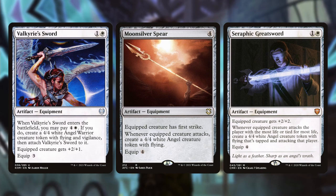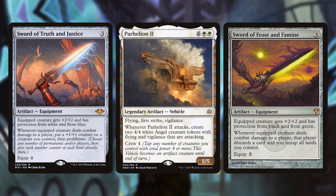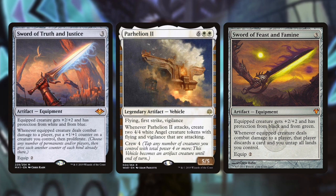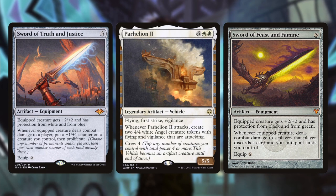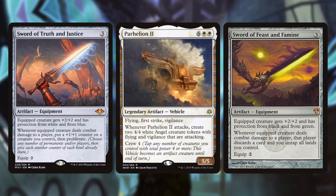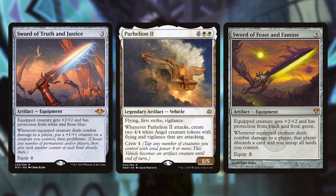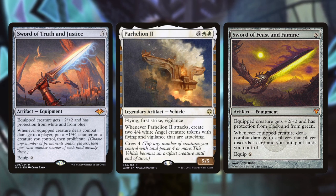Sword of Truth and Justice and Sword of Feast and Famine are great here — you have flying creatures so you'll usually connect with somebody. Sword of Truth and Justice gives you proliferate on the damage trigger, very nice for plus one counters. Sword of Feast and Famine lets your opponent discard a card and you untap your lands, which is very important in this deck. Parhelion II — a heavy investment at eight total mana, but whenever it attacks, create two 4/4 white angel tokens with flying and vigilance that are also attacking. There's no better angel finisher.